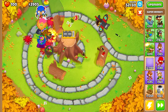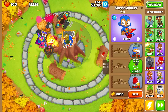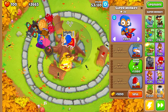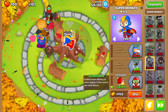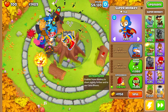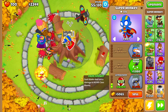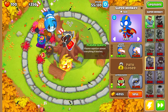Here's our Super Monkey — let's place him on top of the tree so he has the most time to hit MOAB balloons as they pass by, since he has that big attack radius. We'll grab Night Vision Goggles and Ultra Vision, then buy Laser Blast and Plasma Blast as well, so our Super Monkey is doing as much damage as he possibly can.